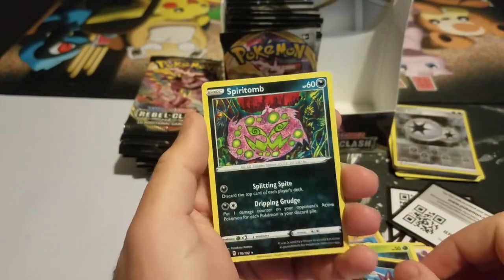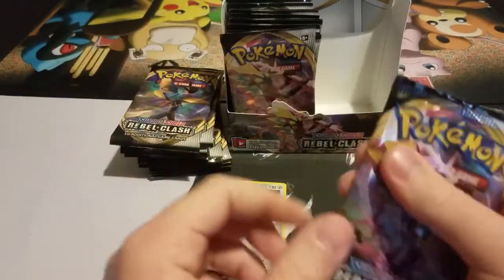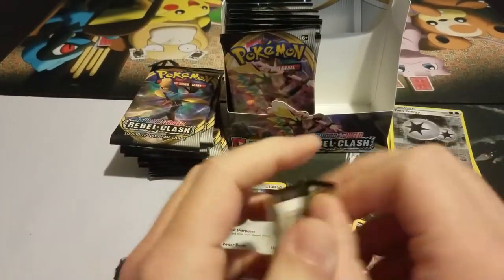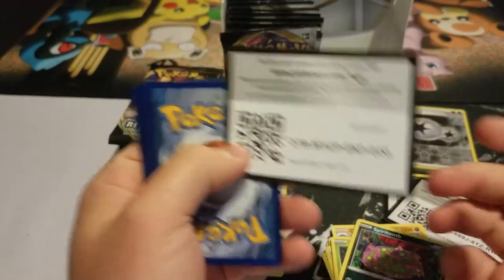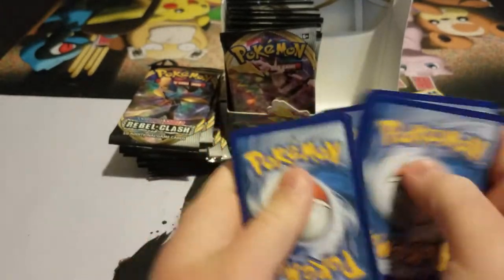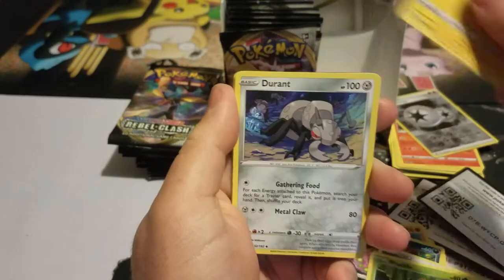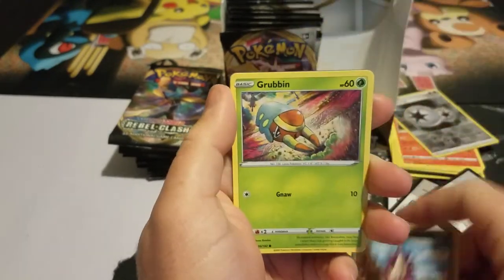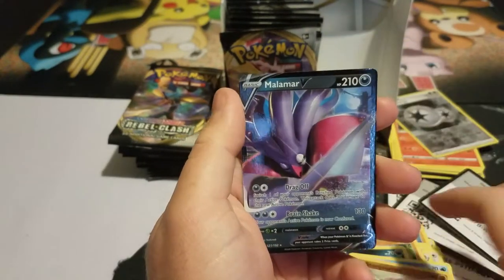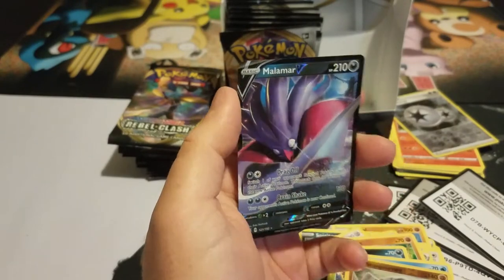I just like this Spiritomb card — he looks so wicked. I mean, he already looks wicked regardless, but they killed it on that card. I like the Ghost typing. Code card. Energy, Shuckle. Durant, Magikarp, Metagross, Grubbin, Winglebell, Stone Joiner, and a dabbing Malamar V.